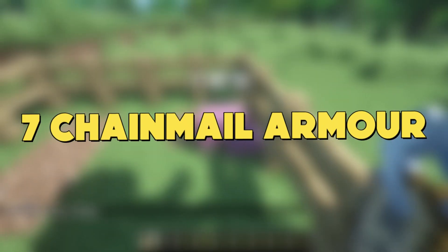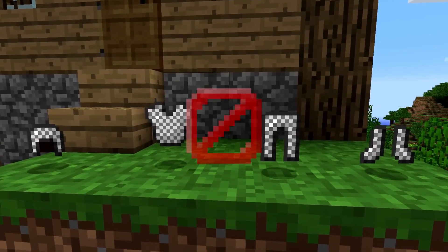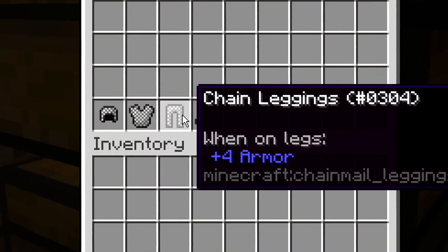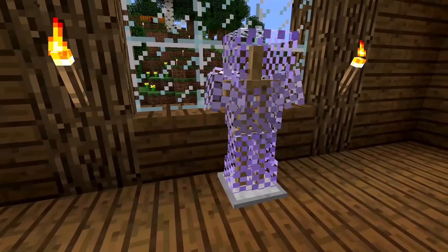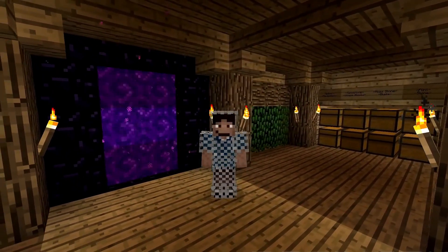Number 7: Chainmail Armor. This is an example of an item that cannot be crafted. They can sometimes be dropped by certain mobs if the player is lucky enough to stumble across one. They can also be obtained by heading to the village and making a trade with a blacksmith. Once you have chainmail armor, it is a great item to enchant.